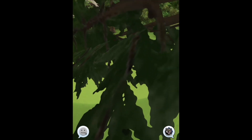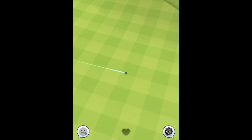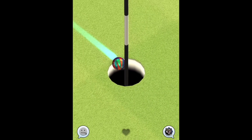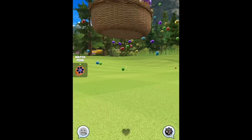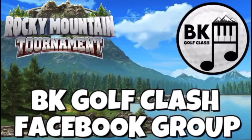Perfect ball. Tough par 3, this one. We will be trying a more aggressive rough bump later on, but for now this bounce up is dropping very nicely at the pin for a hole in one. Max plus 20 power 2. Thank you so much for watching this video for the Rocky Mountain Tournament.